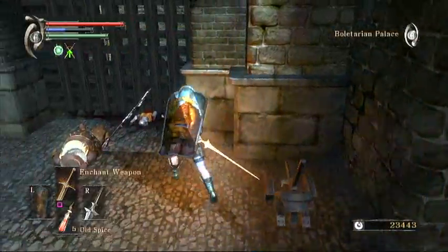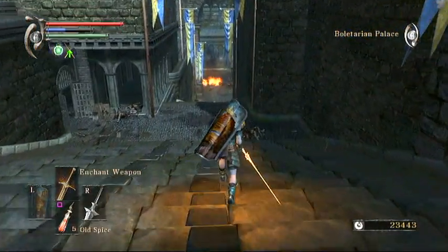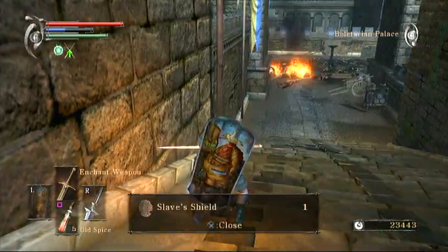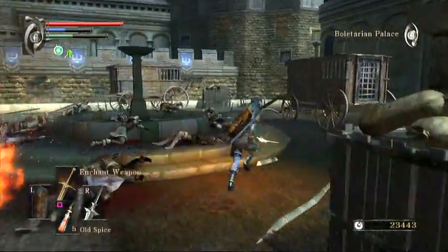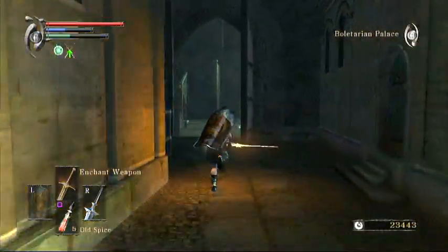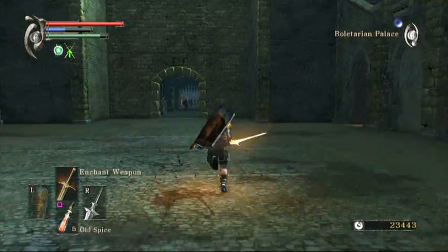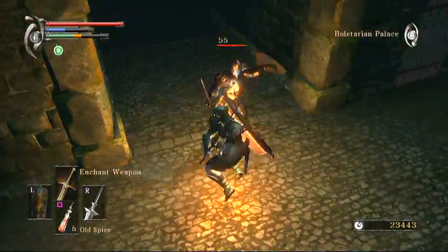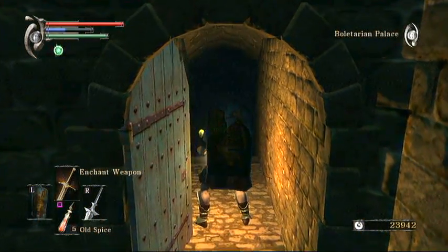We'll open up this gate here. If you've been paying attention, you've noticed that I've picked up several keys, and that's what we're going to do now - head down to one of the dungeons so we can get one more key and release a good friend of ours that we've never met. He's a good friend because he helps us kill the boss. If you release him, he makes the boss of this level incredibly easy - the boss isn't that hard to begin with, but having somebody to distract a boss really helps.